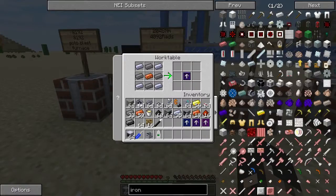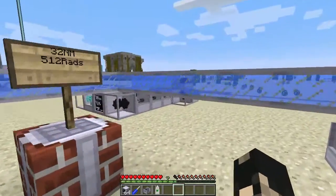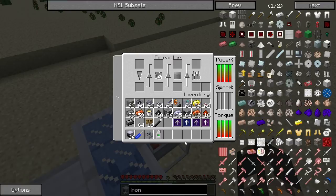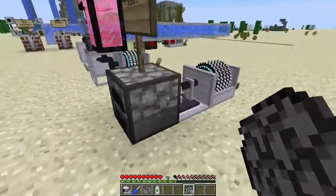For the fourth tier upgrade you now need something called sintered tungsten — hopefully someone can tell me how that's actually pronounced — plus an inductive ingot and your HSL, giving you the tier 4 upgrade which goes up to 248 newton meters and 4092 rads maximum. To get the tungsten, you go to your extractor and you should get tungsten flakes as a byproduct.